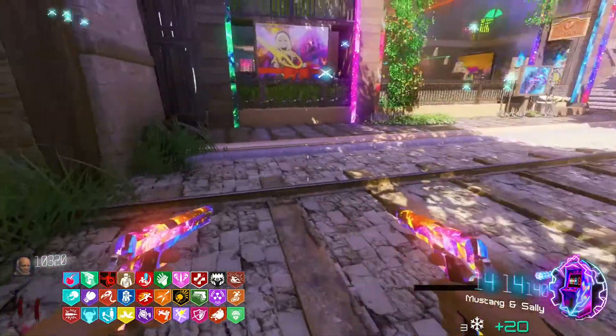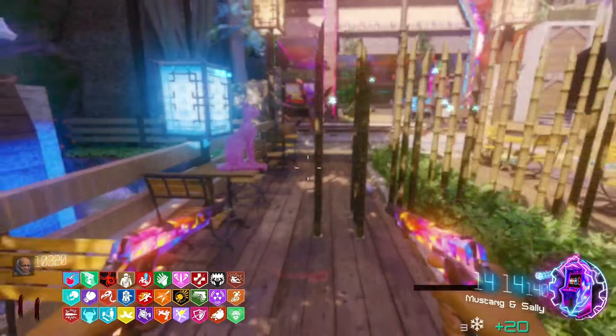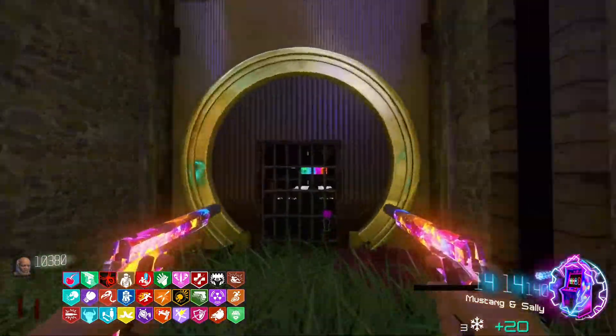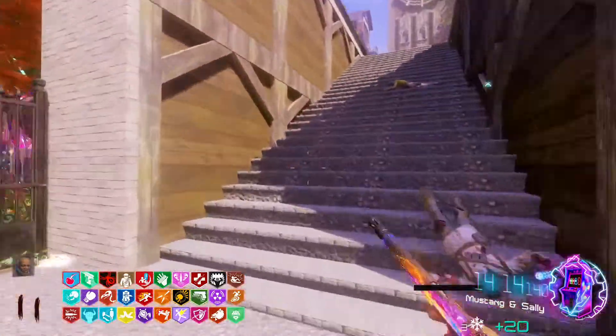You need to fill up all these canisters — there are four of them around the map. Open this door and you have the four keys to open that. Now we just want to go back and build the shield.